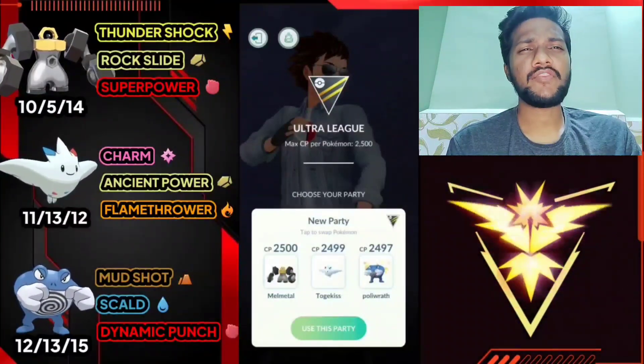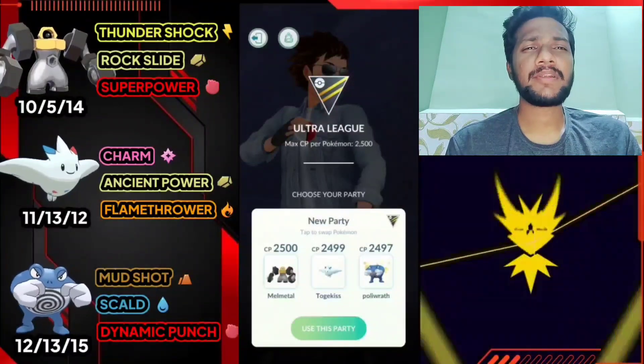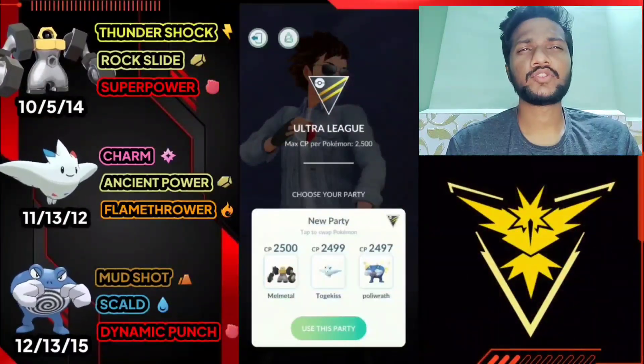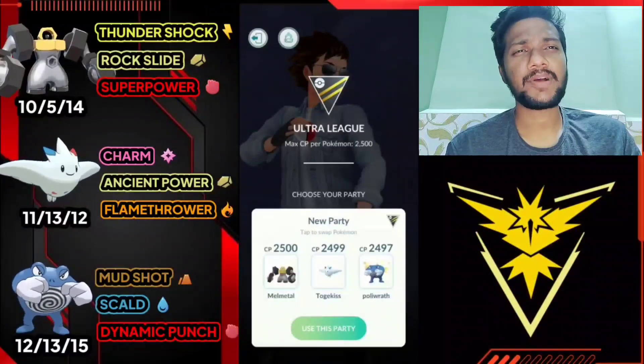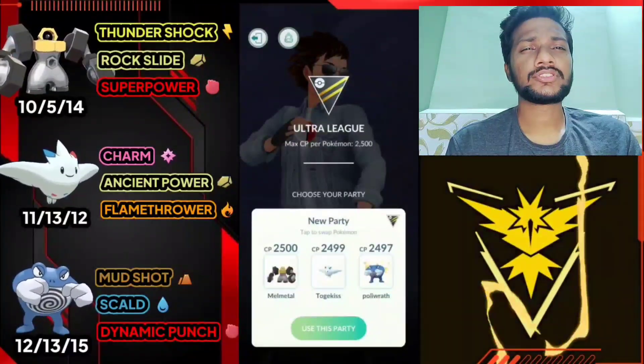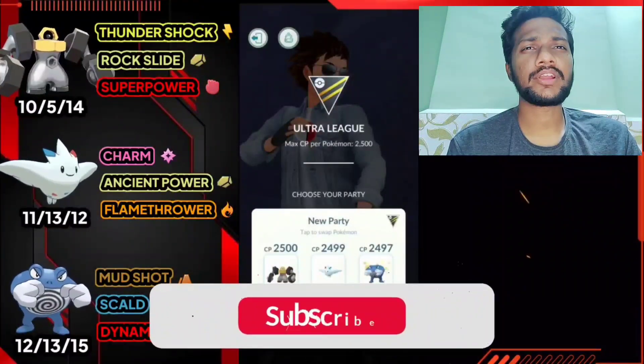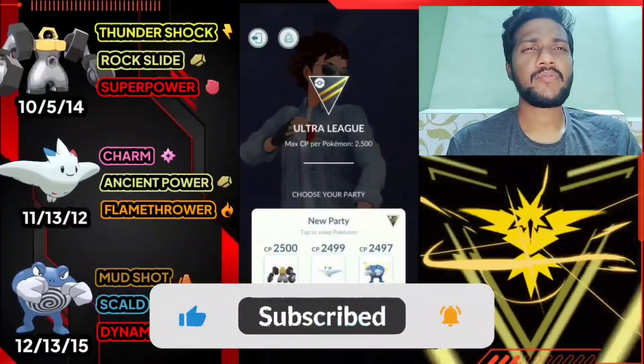Team one: we have Malmetal, Togekiss, and Poliwrath. Move setup - Malmetal has Thunder Shock, Rock Slide, and Super Power. Togekiss has Charm, Ancient Power, and Flamethrower. Poliwrath has Mud Shot, Skull Bash, and Dynamic Punch. In this team I use Malmetal as lead, save swap for Togekiss, and coverage and finisher for Poliwrath.